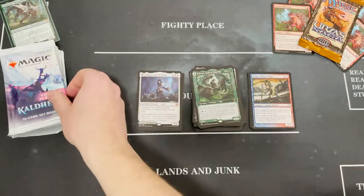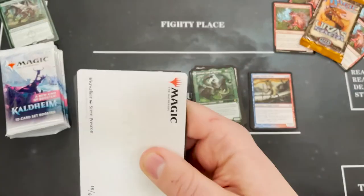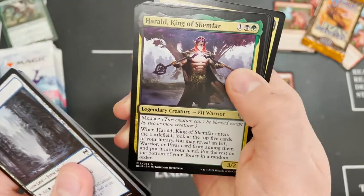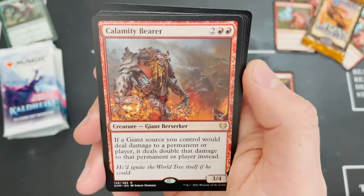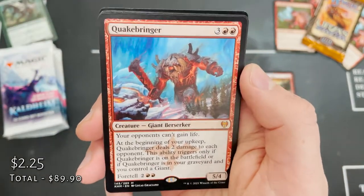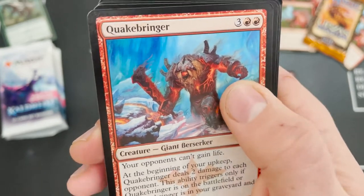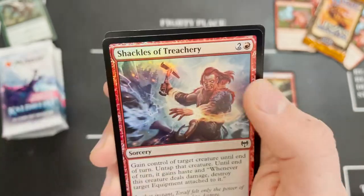It's not been that bad a box but nothing to write home about. Harald again, Calamity Bearer — giant berserker — lots of giants in this set and I'm a fan of that. We've got Quakebringer again — can't seem to escape the Quakebringer. Another red giant and a wicked card.